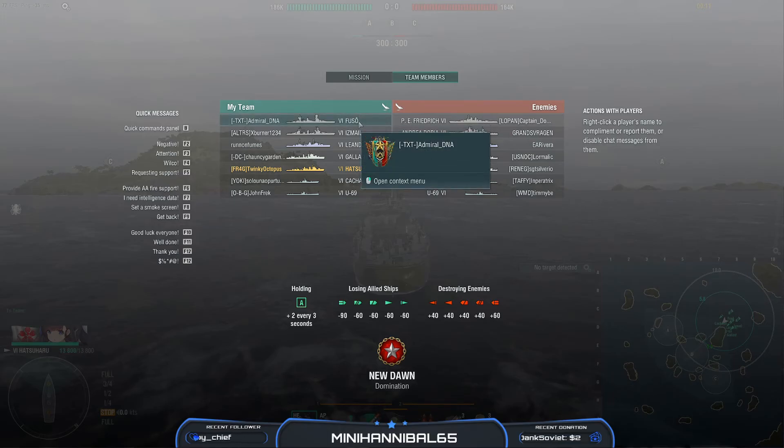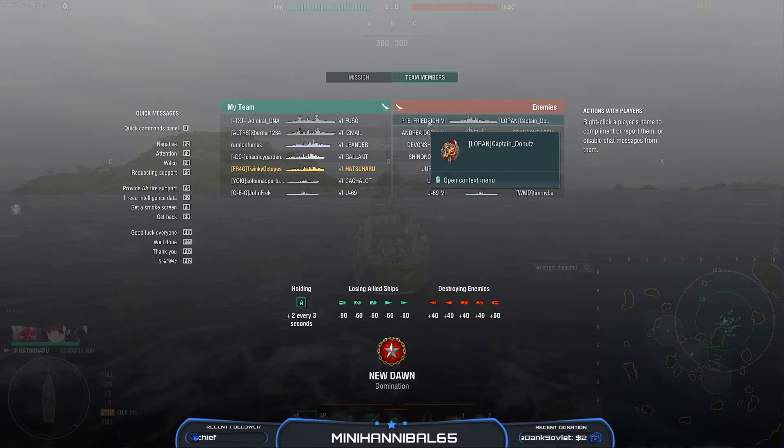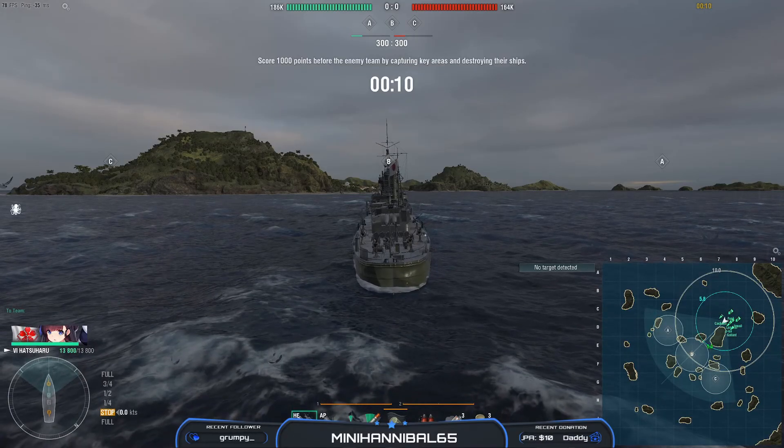So obviously this is bronze ranked because it's tier 6 — two battleships, one cruiser, two DDs and two subs. Immediate thoughts: Fuso and Ishmael should absolutely smash a Friedrich and a Daria because these are way worse. Leander and Devonshire are pretty similar — you have to be careful. Shinonomé is a better version of a Hatsu so you have to be careful there, and I'm not liking the Jarua pick at all. You will have to be careful of the U69s and the Shinonomé.